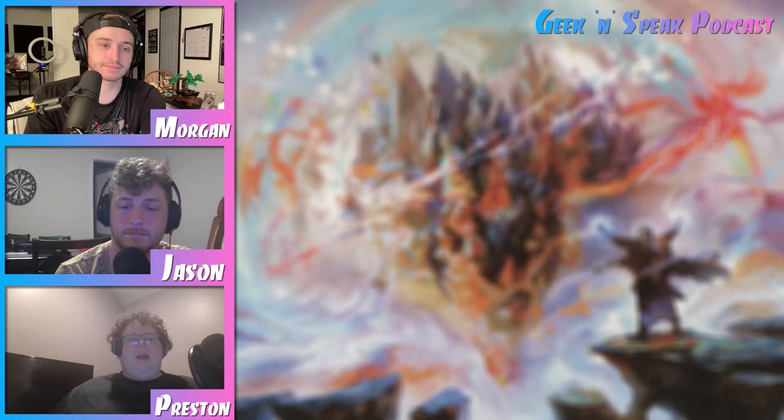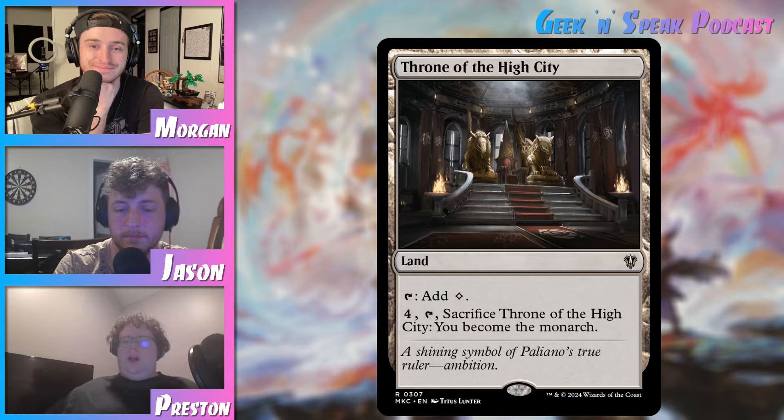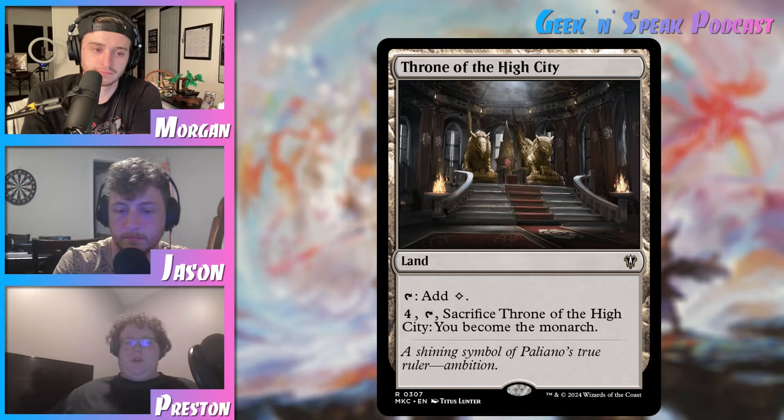All right. First up, I have Throne of the High City. It taps for colorless mana, or you can pay for it and sacrifice it to become the Monarch. I just like the Monarch. This is probably maybe the weakest card we're going to talk about today, but Monarch is always a fun thing to introduce in games. It gets combat moving. It's a little extra card draw if someone at the table isn't drawing as much as everyone else. It's always a fun time. It's one of the best parts about playing Commander, and you can slot that into literally any deck with this colorless land.